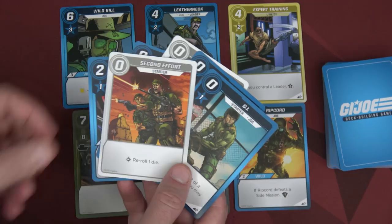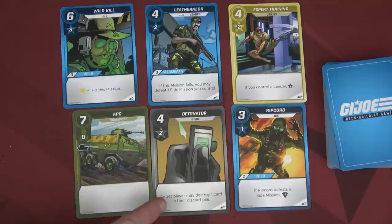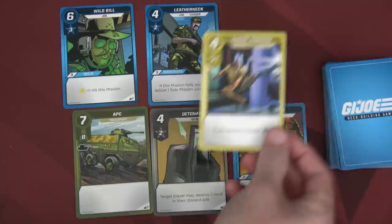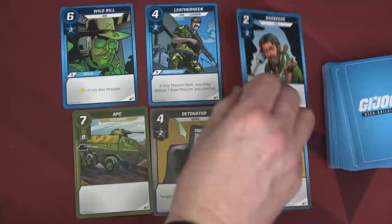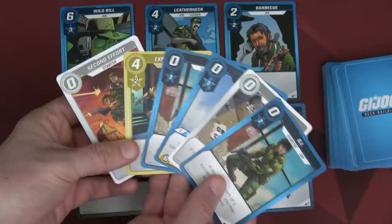Moving to Scarlet's team — she has a straight four recruit. She's going to take that second effort card and put it in the reserve. With four recruit, I'm thinking about expert training because it's going to help with recruiting. It says if you control a leader, you gain plus two recruit. I'm going to place that on top of my deck. We'll immediately replenish the slot with Barbecue. We'll then draw five cards and that's the one we just purchased — we get to add the one we set aside into our hand, giving us a hand of six cards.